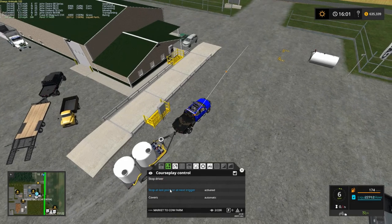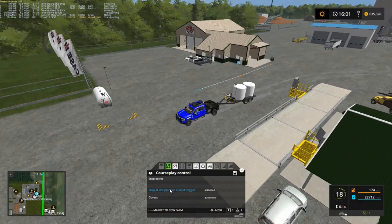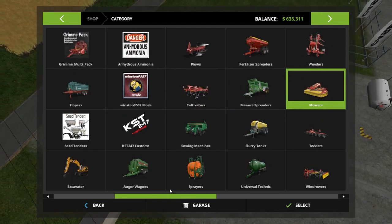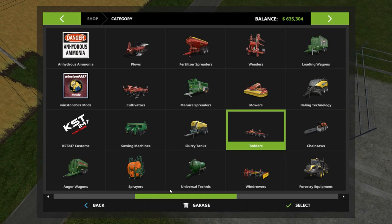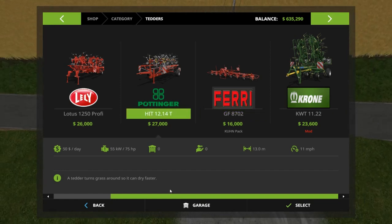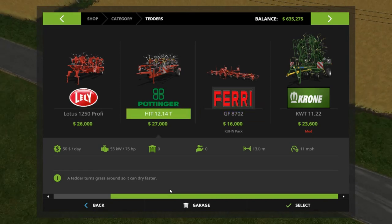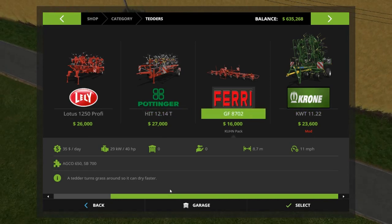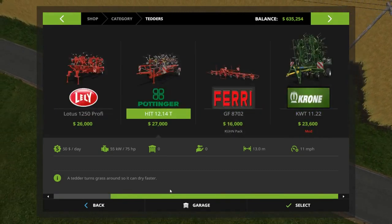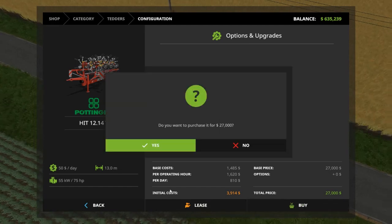Drive and stop at the last tether. We got to buy a tether. Let me do that real quick. I guess I'm going to go ahead and get the biggest one here — 11.2, oh that's 12.5, and that's 13. So 13 is the biggest, and 13 is going to be there. 27,000 — not bad.